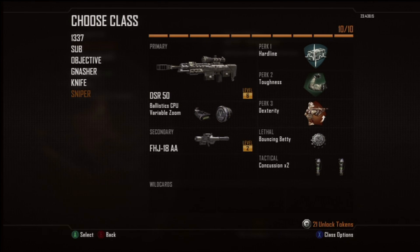Next I have the sniper. I use the ballistic CPU to get more damage, and I use the variable zoom just to get the short to mid range, and then I can get the long range sights. Then I use FHJ, the hard line to get my killstreaks faster, toughness, and dexterity.